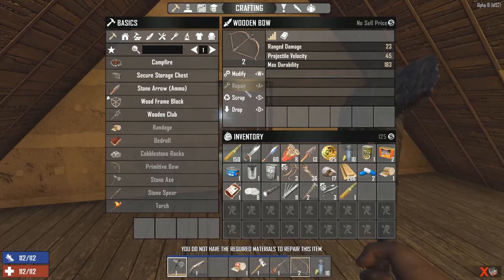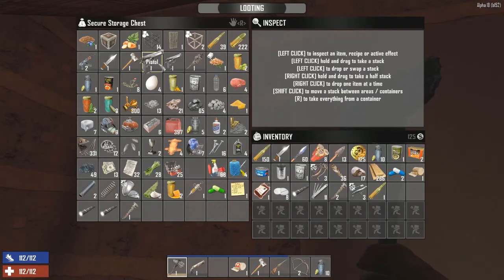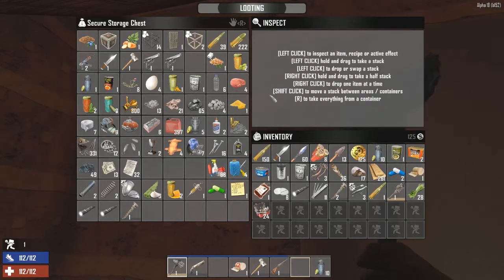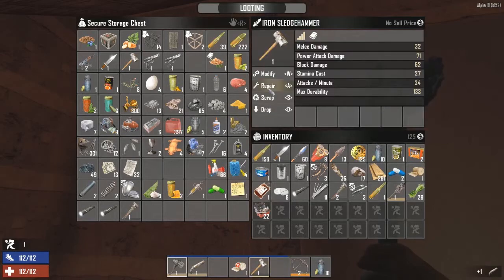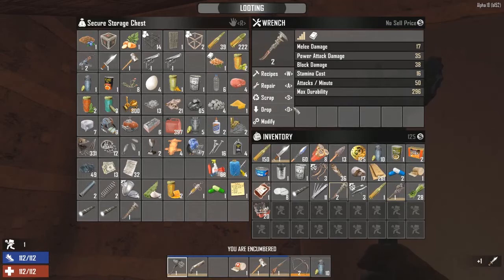Unfortunately that means we only have really crappy weapons, so we're going to be exploring today with some of the crappiest weapons. They're all nerfed — that's not good. To repair this I need fiber, I need wood — I have wood. And I need a repair kit. I have a whole bunch of those. All right, so: repair, repair, repair.